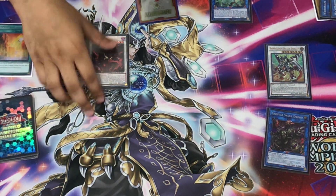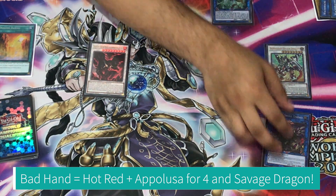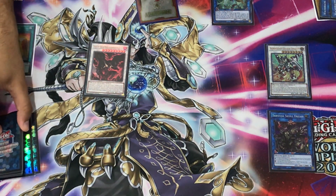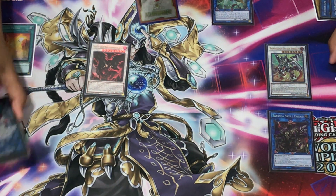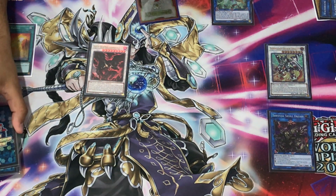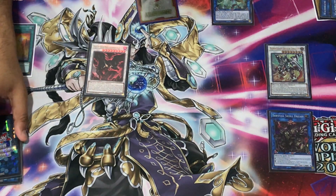Looking at the board: we have Hot Red to negate anything, four negates on Apollousa, and Borlode Savage Dragon with four negates. Two insane back-to-back hands, no cuts - you saw this live. The sheer power this deck has is very insane and it's going to be a problem in upcoming formats. Even post-Megatons there are ways to play around those cards, so don't come to the comments saying he loses to this or that.